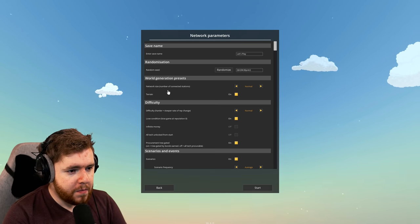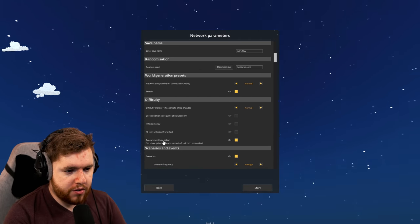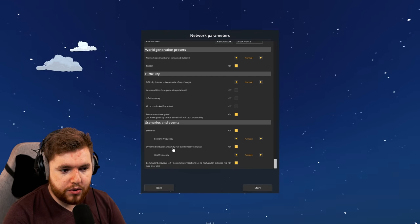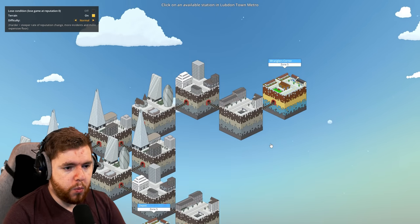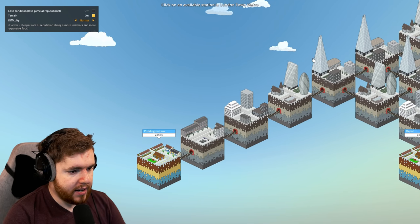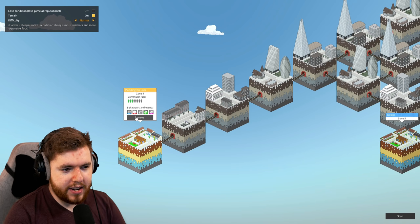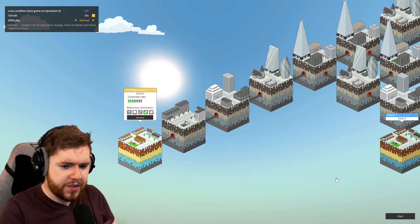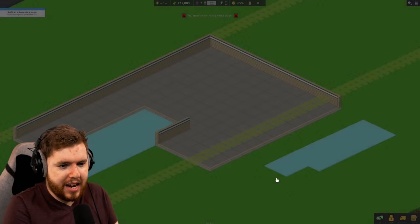This is how you set it up. We can randomize the seed. Network size is the number of connected stations. We'll have terrain, normal difficulty. I'm going to turn lose conditions off. Procurement tree gated. Sure. So is this - oh I see how this works. Essentially I have to build and manage this entire network - that's kind of neat. And I can rename these as well. This video is going to be weird because we've done the tutorial. I guess I'll start this and we'll see what an actual game of this is about - the tutorial is just scratching the surface.